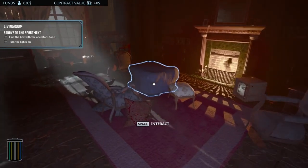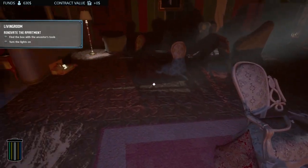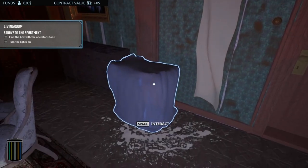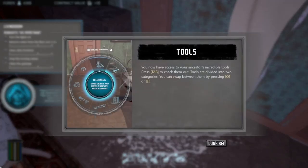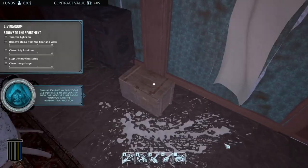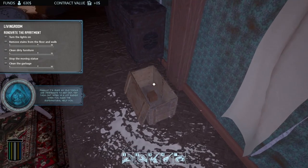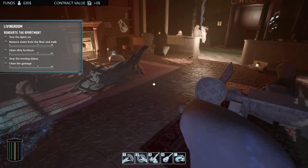The idea right now is our grandfather was a house renovator of this supernatural type, and he's going to leave us some tools. He left them in his apartment here — I believe this is his actual apartment. There are more maps being developed right now, more ghosts, pretty much everything coming. We have some tools divided into two different categories: haunting and renovating. There's a lot of tutorial, but it's simple — it doesn't over-explain everything, so it's not overly complicated. We'll get our tools into our inventory.